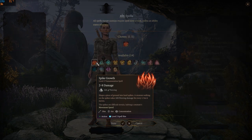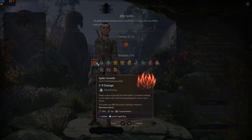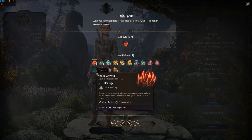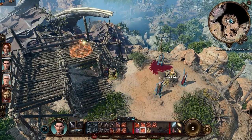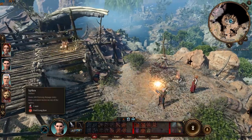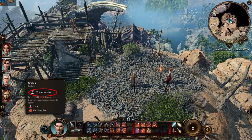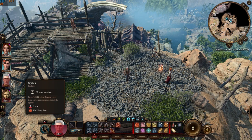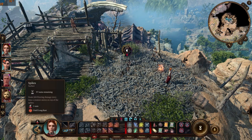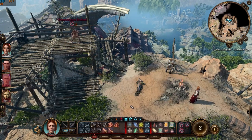I've chosen Spike Growth — it reduces the movement speed of creatures within it and damages them if they walk on top of the spikes. At this level the Hunter can cast four level 1 and two level 2 spells. The spikes will last 100 turns and deal insane amounts of damage to anyone walking over them. Be extra careful you don't get hit though, as the spell ends prematurely if you lose concentration.